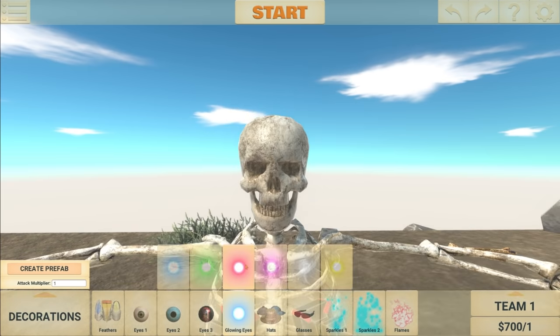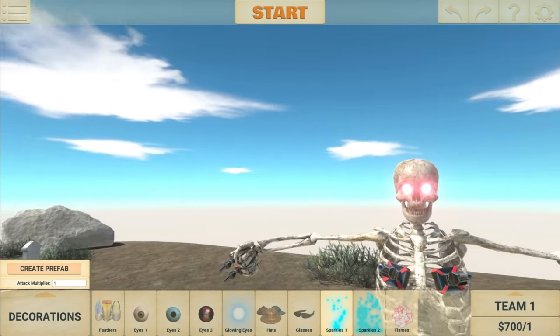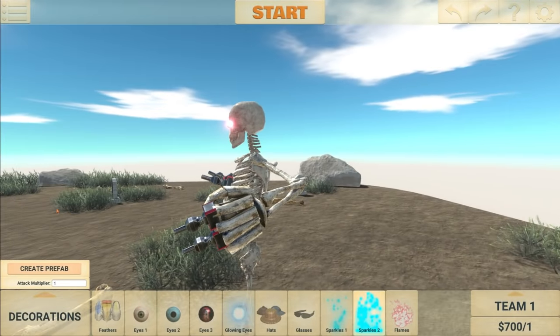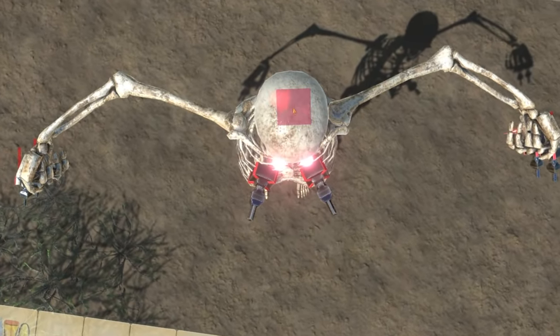Now for the glowing eyes — what kind of eyes should we go for? Let's go with red. Yep, that's pretty terrifying. We also need the red sparkling effect. I might add some of that on this side here. There we go, same for the other side — keep it nice and symmetrical. And finally, the suggestion mentioned the new flames, so of course I'm going to add it to his skull.